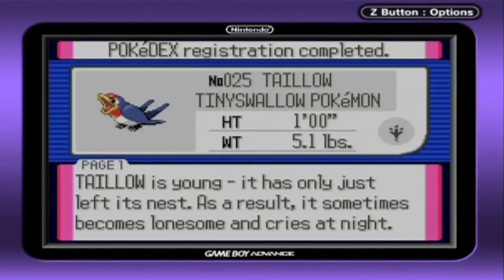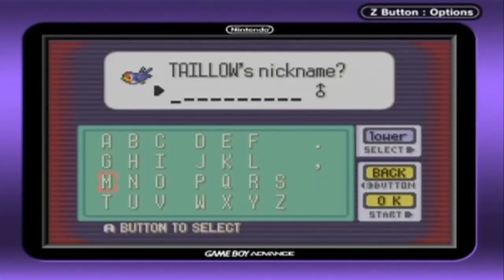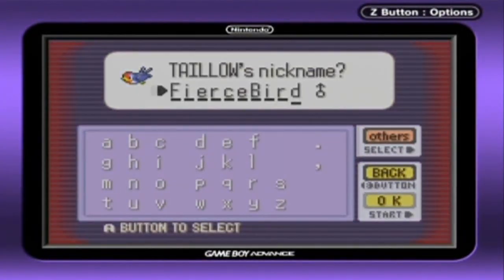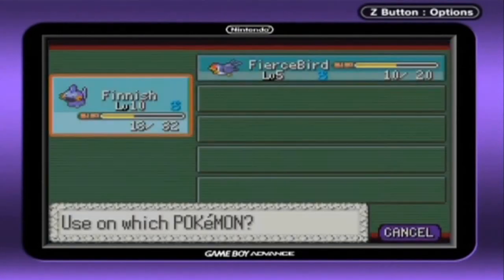Tailow is young — it has only just left its nest. As a result, it sometimes becomes lonesome and cries at night. This Pokemon feeds on Wurmple that live in forests. I'll give it a nickname. This nickname is also temporary, so if you want to suggest a better name for Tailow, leave it in the comments below. When we get to a town later on, we'll see what nickname I choose. For now, I'm going to call it Fierce Bird — going with what the anime tells us about Tailow.